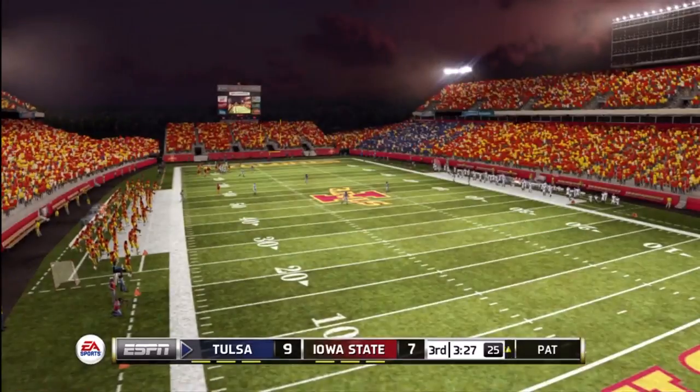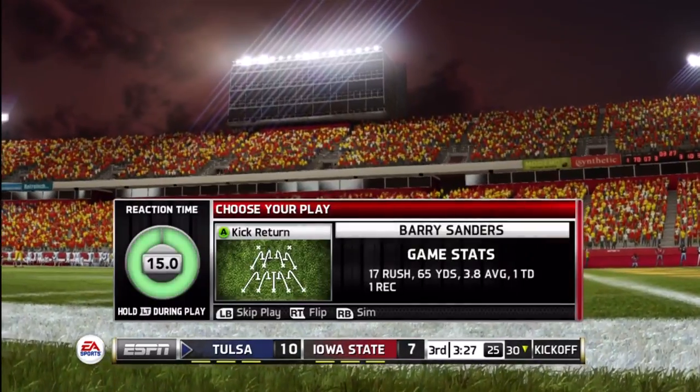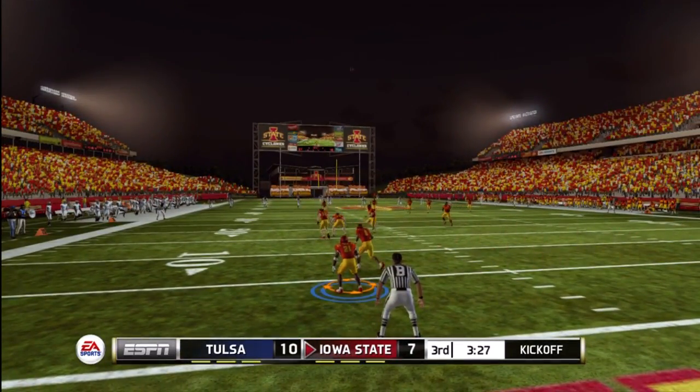That cost me because if you try to strip the ball, you run slower than you normally should. I could have easily tackled him. So instead of Tulsa either not scoring or maybe even getting a field goal, they take that one to the house. Now Tulsa's up 10-7 in the third.